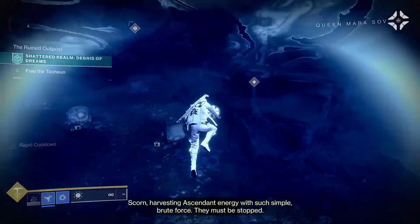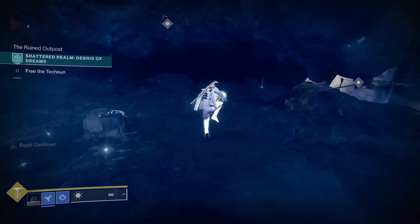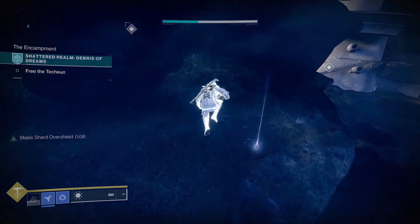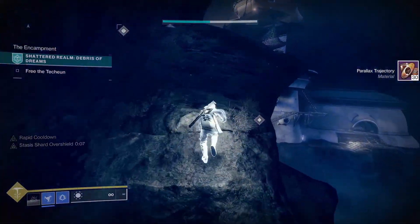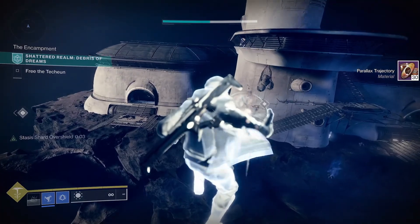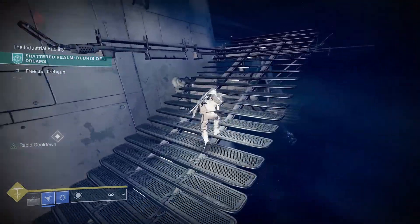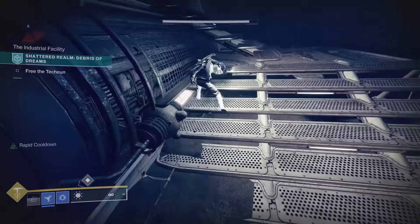Once the orb drops, make your way over to where the marker on your map is. You only need to do the first two beacons to make sure all the suppression areas, barrier breaches, and everything else are activated. Once you grab the orb, head over to the building on the side — where we went to the barrier breach during the first week to get the chest.